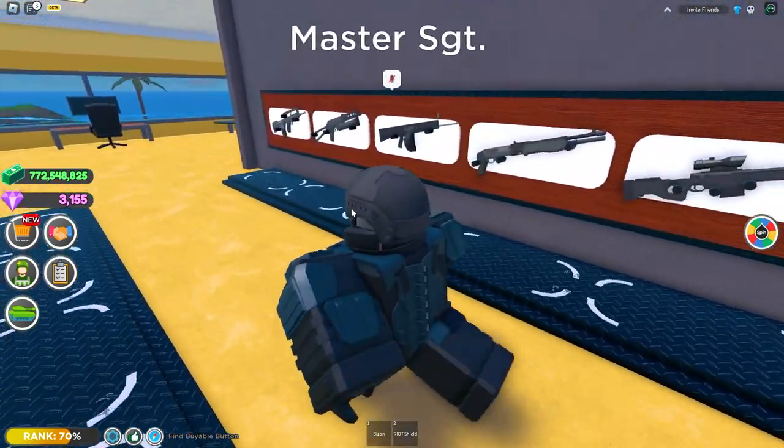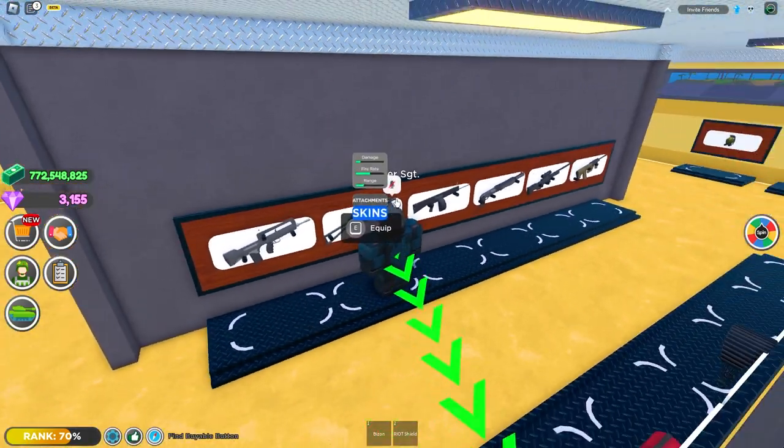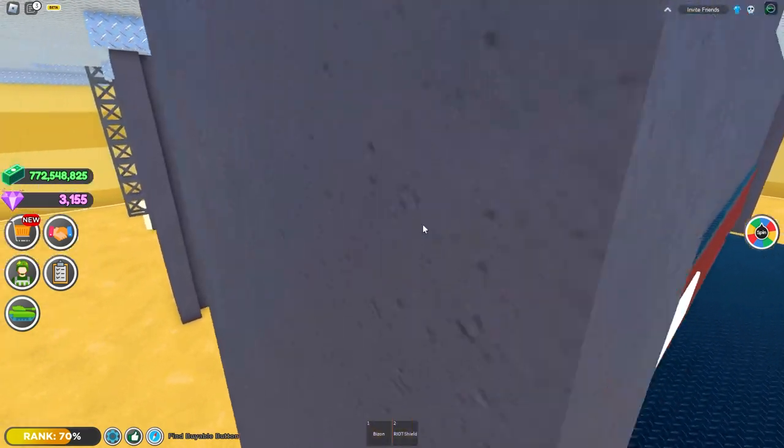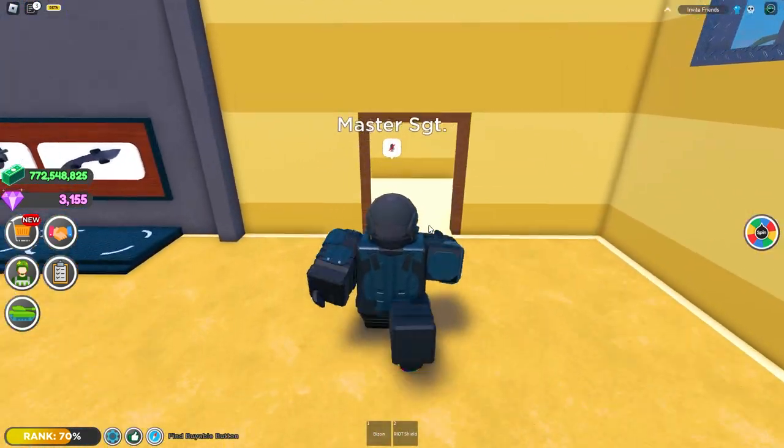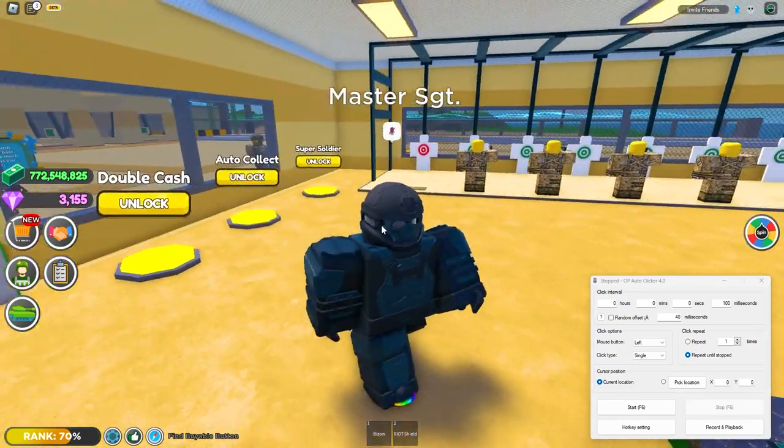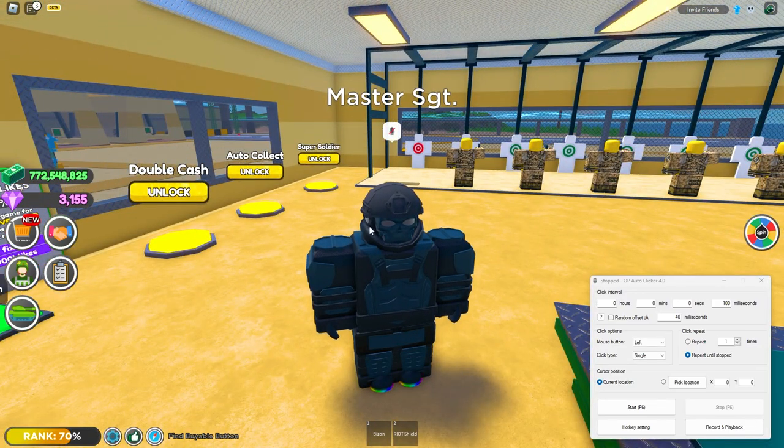The first thing you're going to need is the Bison — it's an assault rifle located on the second floor on the gun wall. You're just going to go right here and hold E to equip it, then walk back downstairs. Once you have your assault rifle, use one of the auto clickers that I have down in the description.